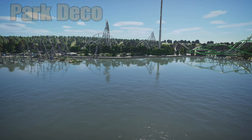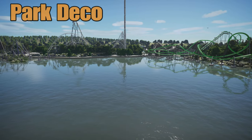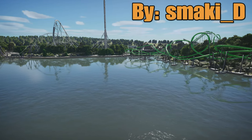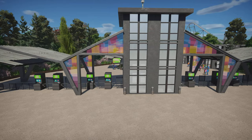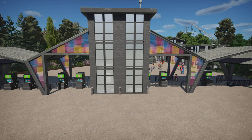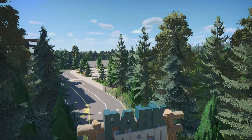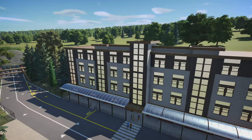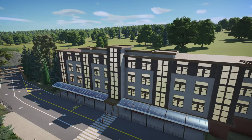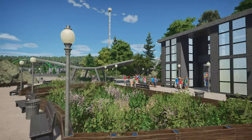Hello everybody and welcome back to M&J Games. I am Michael and today we're looking at a beautiful park that was actually created a few months ago. I'm just behind on spotlighting this and it is called Park Deco by Smokai underscore D. This was created on PS4 and the description says Park Deco is a European park situated next to a lake and surrounded by a dense forest.